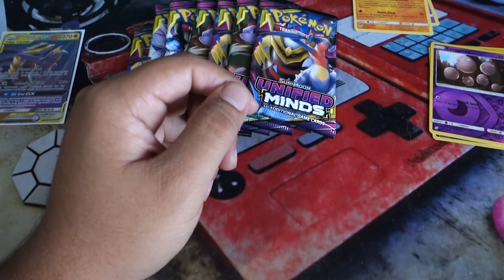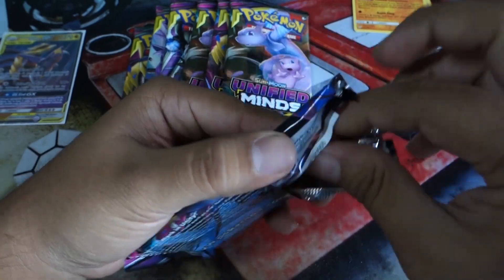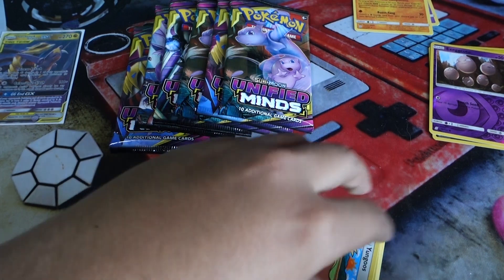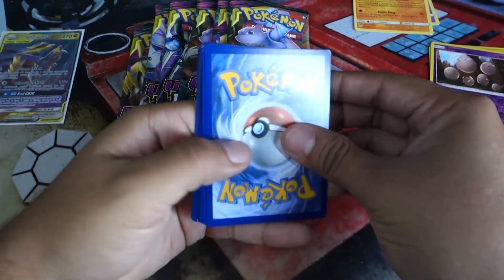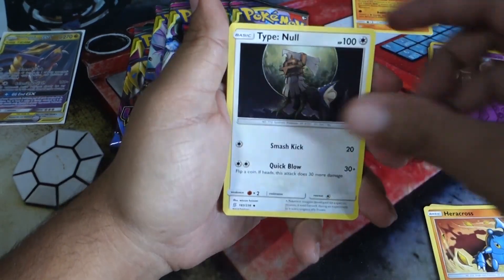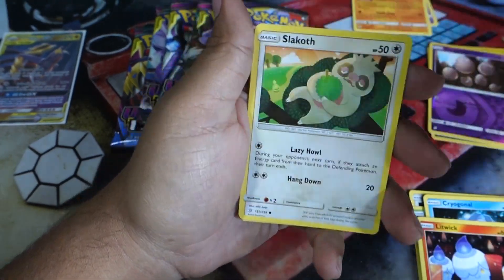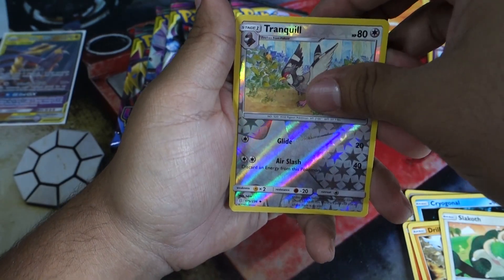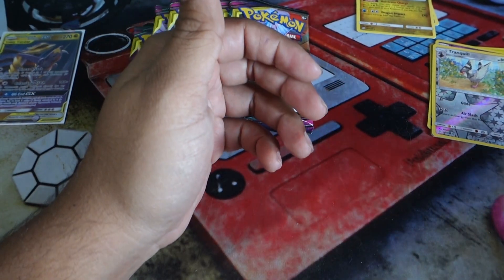I'd love to pull the Garchomp — just the regular rare, I think he's pretty good. Let's get into the next pack. Garchomp Giratina — watch, you just pull like all the best pulls from Garchomp and Giratina's set. Watch me. Code card for you. One, two, three, four — we got Fire Energy, Heracross, Type: Null, Steenee, Yungoos, Corrogonal, Litwick, Drubble, Slakoth. Reverse is a Tranquil and the rare is a Dragonite — non-holo.